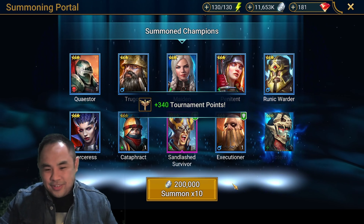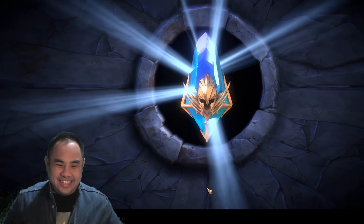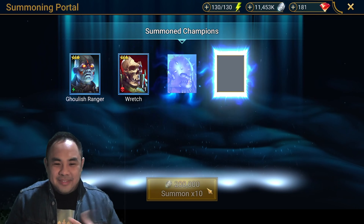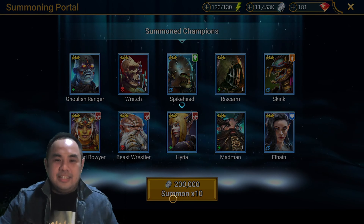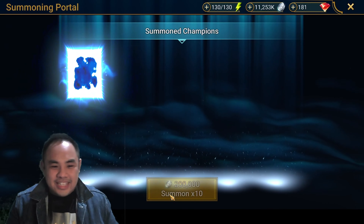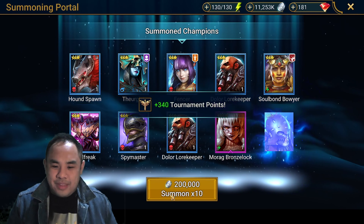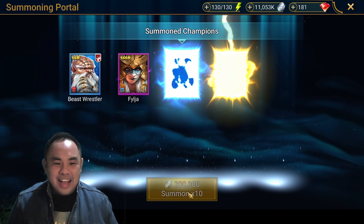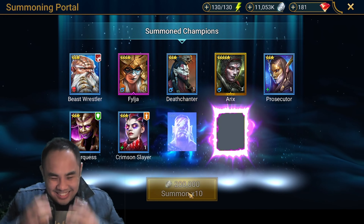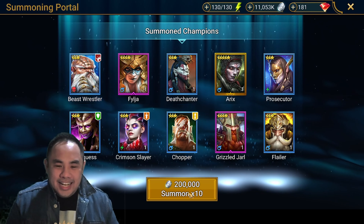Bunch of blues — of course, paying tax. Come on, Plarium, don't disappoint us. Where is the lightning? Sea of blues — we don't want any disappointment, Plarium. Just give us the gold already. This is two times. Come on, don't scam us. Morag Bronze Lock — decent epic. Eryx! Eryx is a lock-in champion.